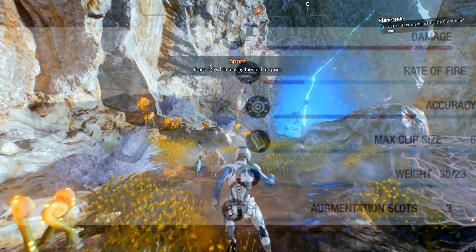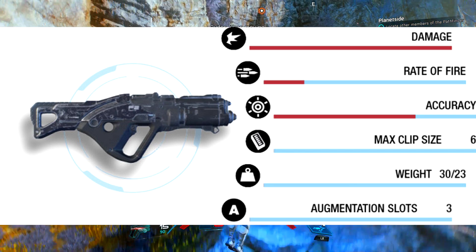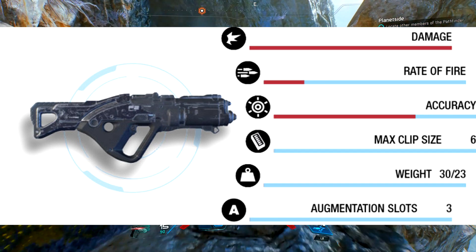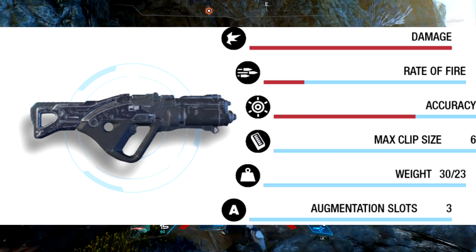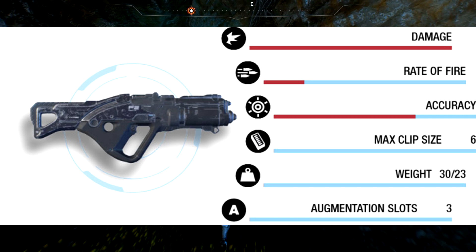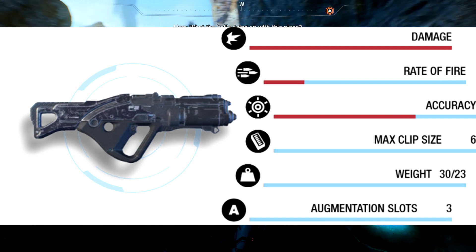Moving on to the second weapon, the M37 Falcon. As you can clearly see on the stats the damage is insane with a very low fire rate, but also a very high accuracy. It has a very small clip size, but because of that damage you won't need to worry about it too much. Obviously reloading will be a pain compared to a normal assault rifle.